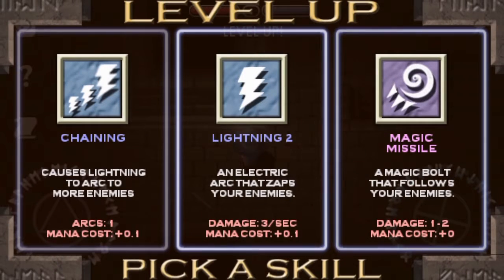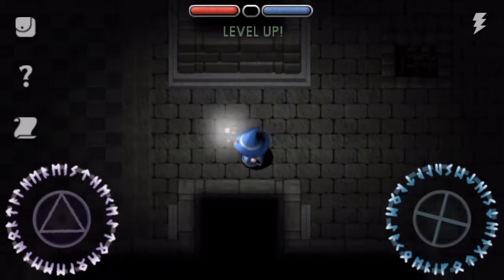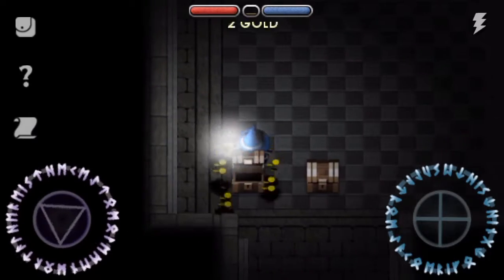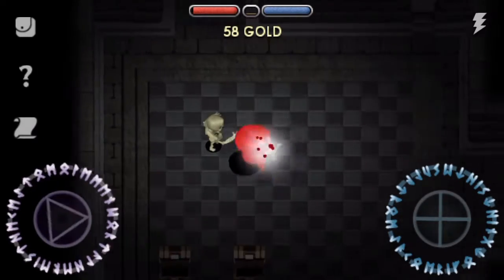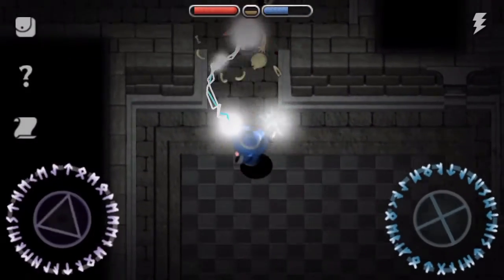Alright, level up! Chaining causes lightning to arc to more enemies — an electric arc that zaps your enemies. Or magic missile. How about more lightning — more damage, why not? Oh yeah, definitely more damage. That's good.